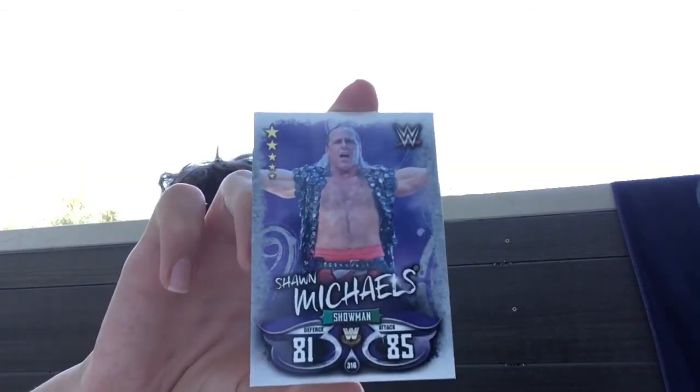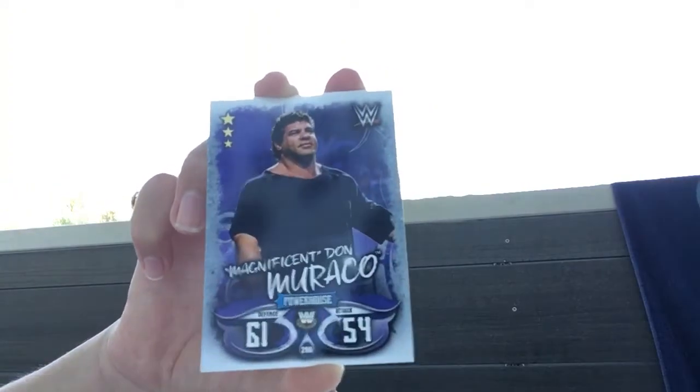Brilliant pull - coming up to the 2 legends now. First up, lovely pull - 5 star, 81 defence, 85 attack, Showman, and it's of course HBK Shawn Michaels. Very, very nice pull - probably the best card of the day in my opinion. And we have another legend - 3 star, Powerhouse, 61 defence, 54 attack, The Magnificent Don Muraco. Not sure how to pronounce his name, but a cool legend card.